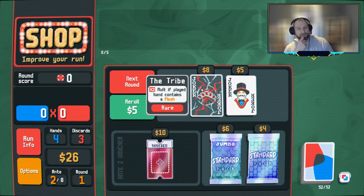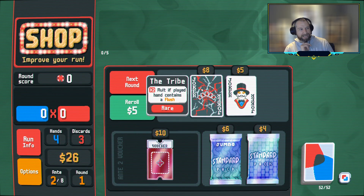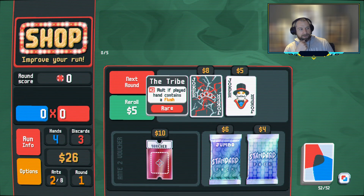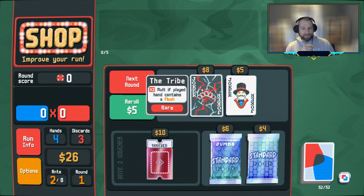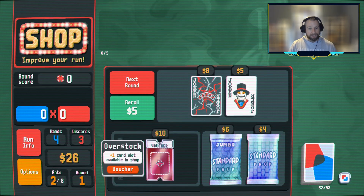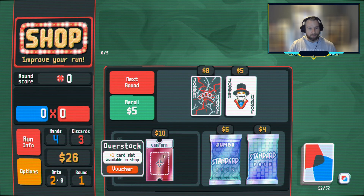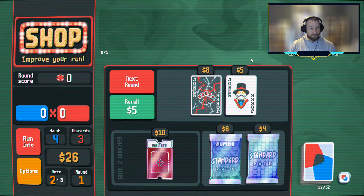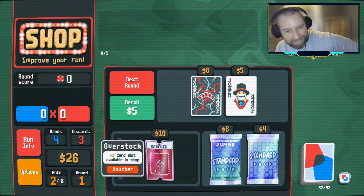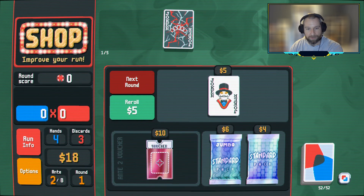So what have we got here? X2 mult if the played hand contains a flush. I mean, it's fine — this is actually very mid to me in terms of what you can get out of the rare jokers. You would prefer to find like X2 mult if you have a pair or something, but it's certainly better than a lot of the super swingy ones. I think that would be fine to pick up. Having the cards show up multiple times isn't that spectacular. One card available in the shop is okay; I tend to look at overstock as being just like a re-roll. You could buy a re-roll for $5 or buy this voucher for $10, so we'll buy the flush thing and skip out on everything else.